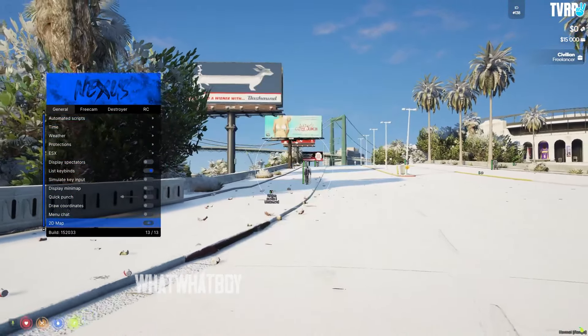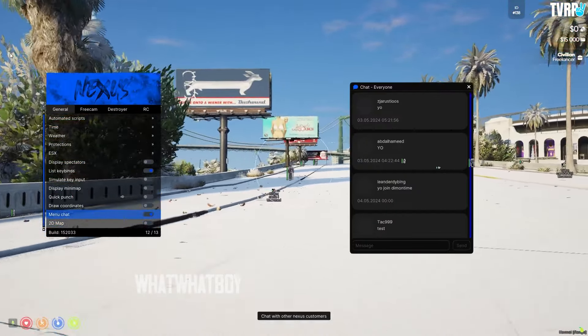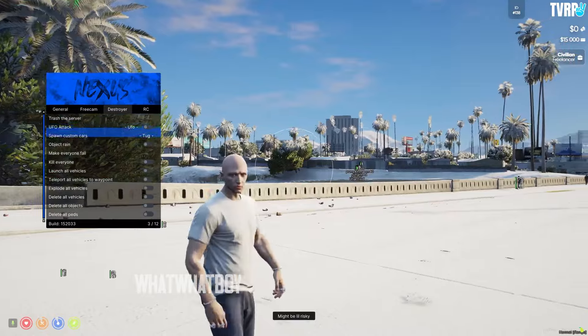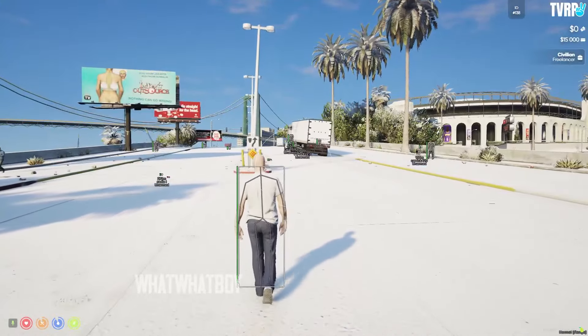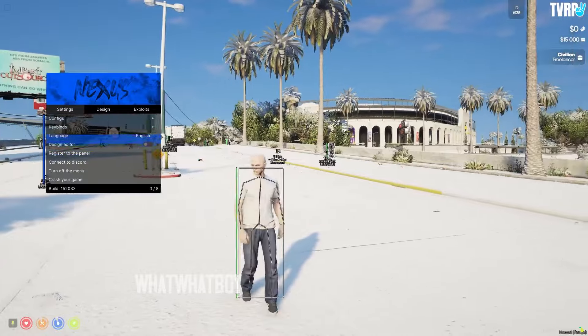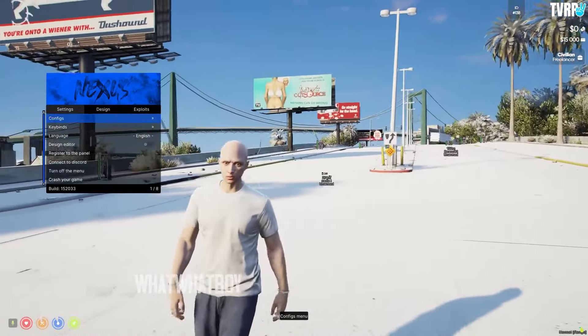You've got a 2D minimap on the screen showing all players on the server, dual calls, super punch which makes your punch faster, and free cam — you can go anywhere without it moving your character. And you've got your server destroyer, which lets you crash the server or UFO spam it.